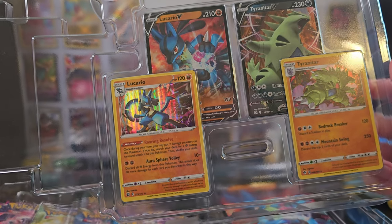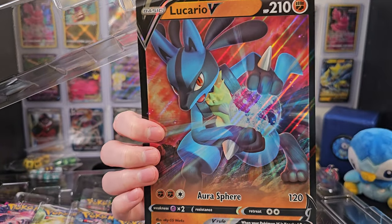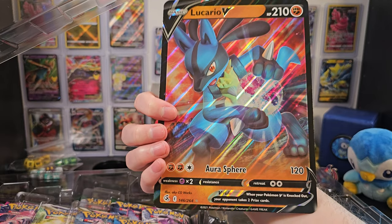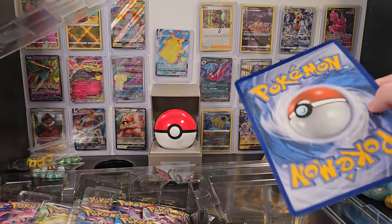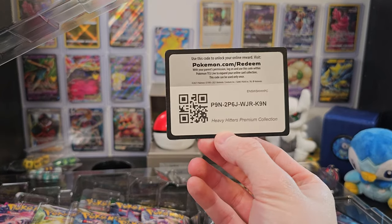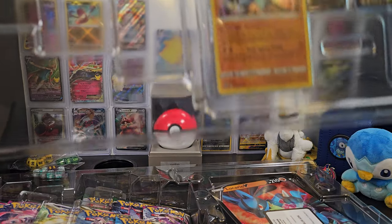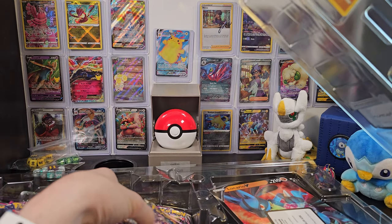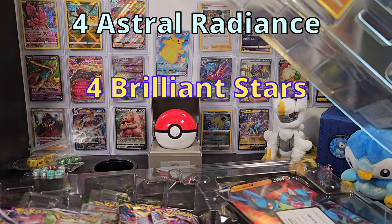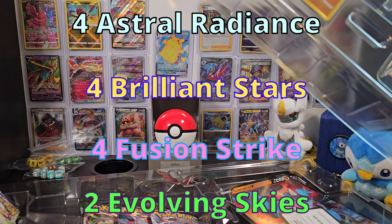We'll take one last look at these promo cards, and we do have a Jumbo card. This is a pretty cool Lucario V Jumbo card, so I do appreciate this one. It'll go in my collection with all of the other Jumbo cards, but what won't go in my collection is this code card. Let me try to fish all of these booster packs out of here. We should have 4 Astral Radiance, 4 Brilliant Stars, 4 Fusion Strike, and 2 Evolving Skies.